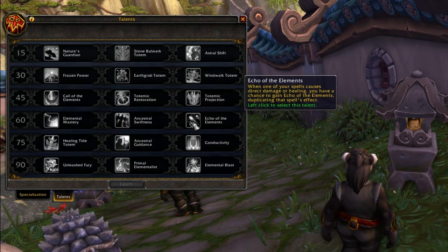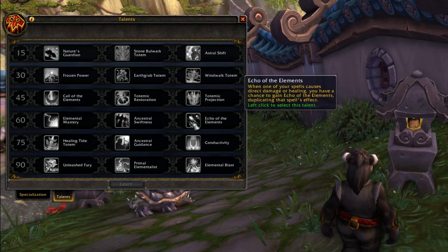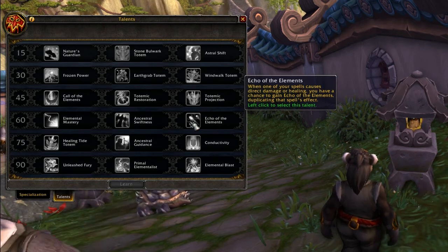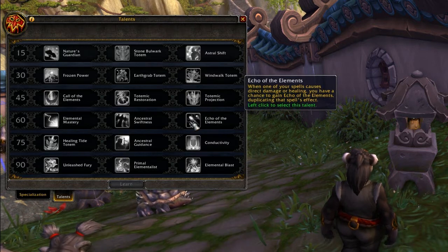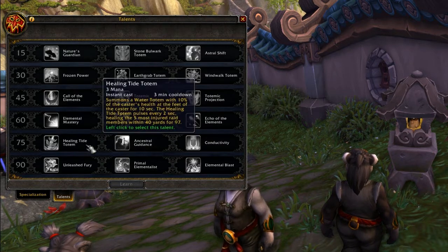Echo of the Elements is basically the current Elemental Overload - when one of your spells causes direct damage or healing, you have a chance to gain Echo of Elements, duplicating that spell's effect. That's actually way better than Elemental Overload because it works for heals, and it duplicates the spell's effect rather than mimics the original with less damage. It also says 'one of your spells' - not 'Nature spell' or 'Fire spell' - so that can apply to Lava Burst, Chain Lightning, Frost Shock, Earth Shock.